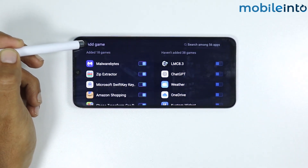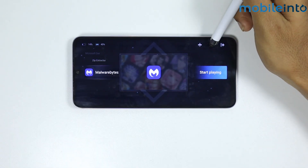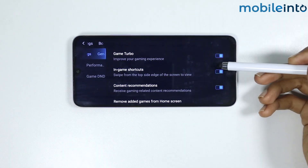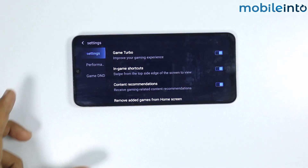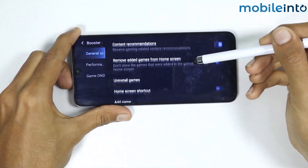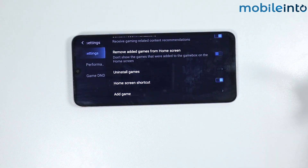Go back, then tap on the Settings icon. From here you can enable in-game shortcuts and content recommendations. Scroll down and make sure to enable the home screen shortcut to get a shortcut of Game Turbo on your home screen.